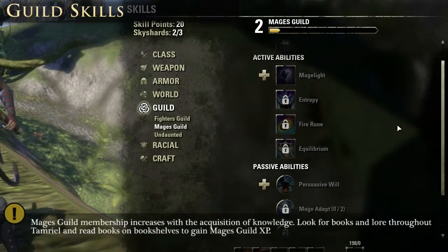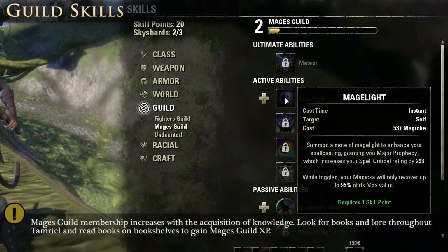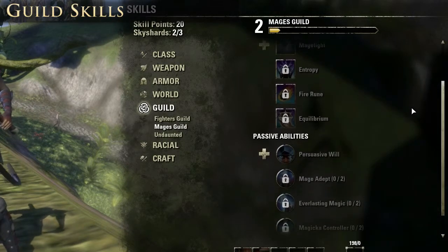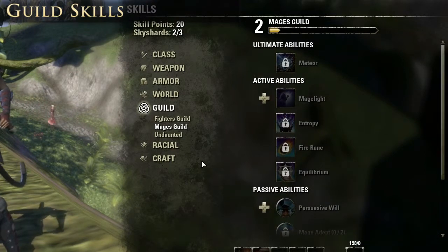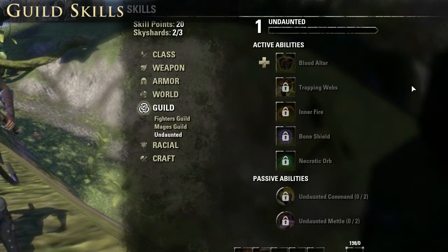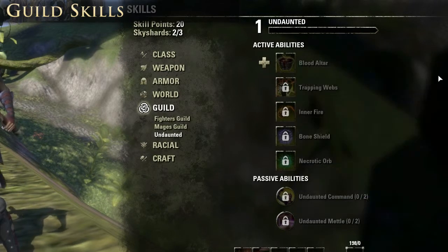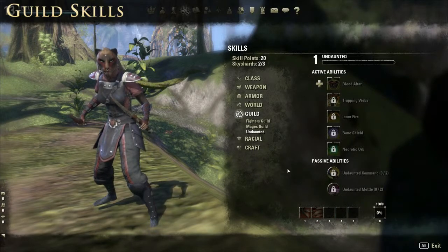The Mages Guild, on the other hand, gives an additional line focused primarily for mages. Mage Light gives a nice boost to spell crit; Entropy binds an enemy with chaotic magic, and so forth. There's also a list of passive bonuses. You can also join the Undaunted — this quest line opens up in every beginner city, and by completing your first dungeon and returning through some dialogue, you'll get this new ability line. A Fountain of Blood gives a fortitude boost and healing to all people around you; Trapping Webs gives suppression and so forth.